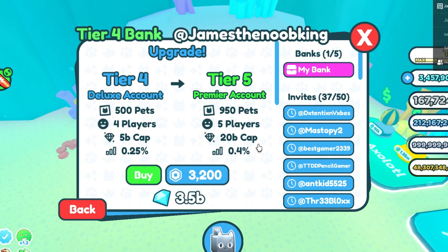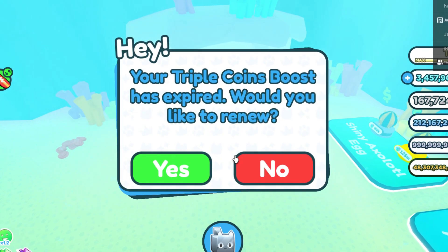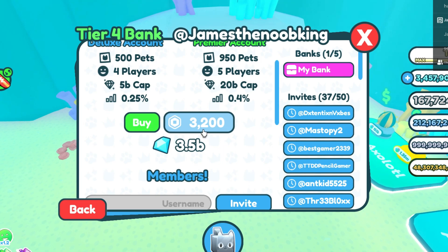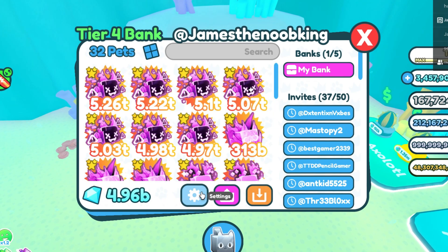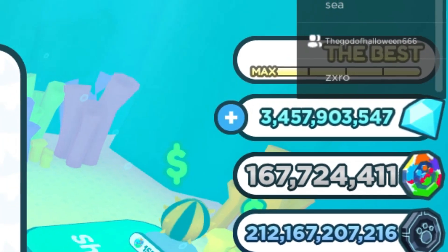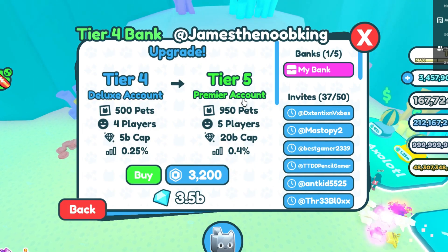20 billion diamonds in your bank account — that is crazy. And the interest rate is 0.4%, which is a pretty big jump from 0.25%. I'm definitely excited to see how many diamonds I get in interest from upgrading. We are going to be upgrading today to Tier 5. Upgrading to Tier 5 costs 3,200 Robux, which is kind of a lot, or 3.5 billion diamonds. I do have almost 5 billion, so that's not an issue, and I also have 3.5 billion diamonds in my account as well.